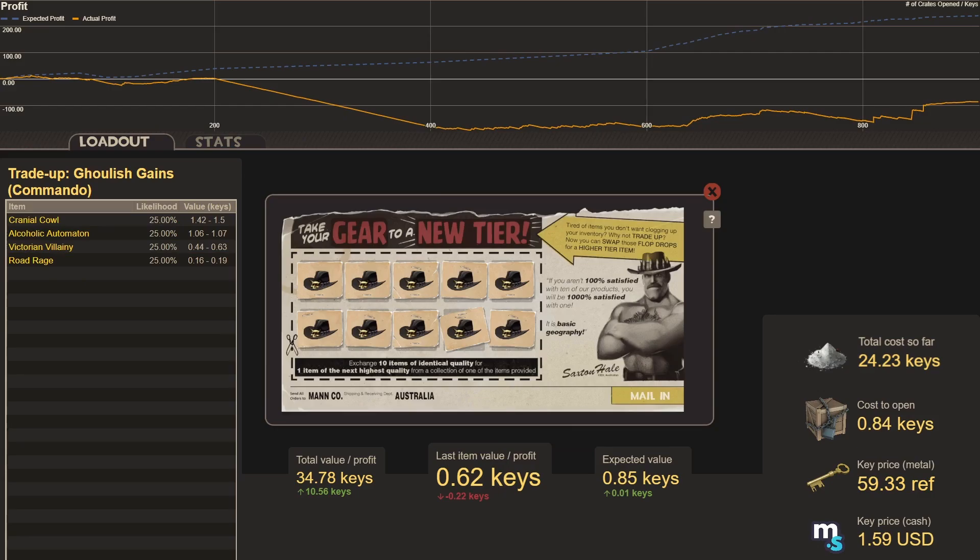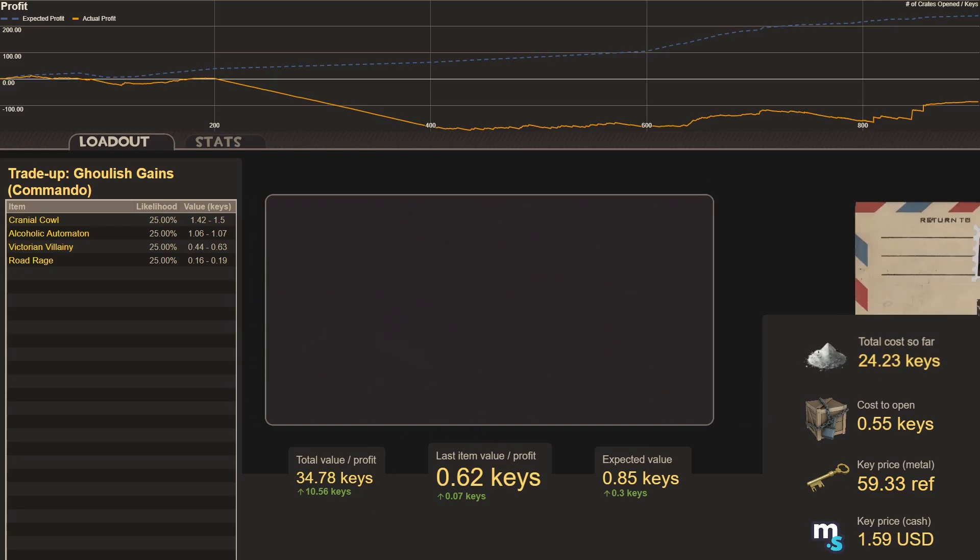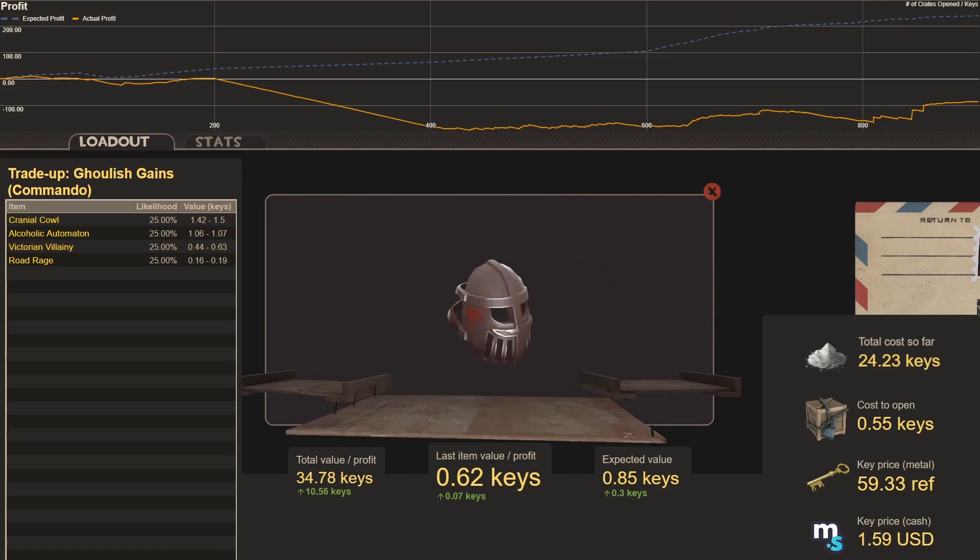Our next trade-up is our first Commando — ten Ghoulish Gains collection items. Four options: two worth more than a key, two worth less. 50% chance to profit. Normal cost to open is 0.84 keys, but with buy orders on manco.store my cost is 0.55 keys — even a Victorian Villainy nets a small profit. Trade-up forty-nine: worst possible hit, Road Rage — lose about half a key.